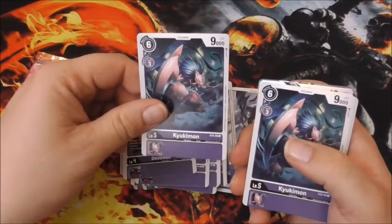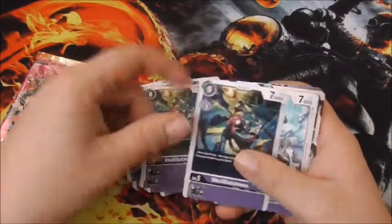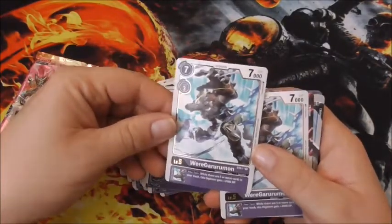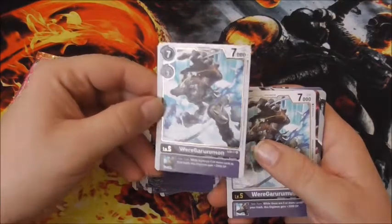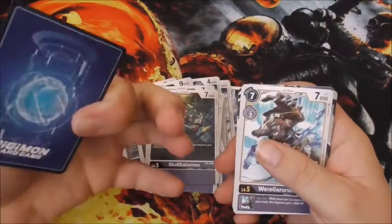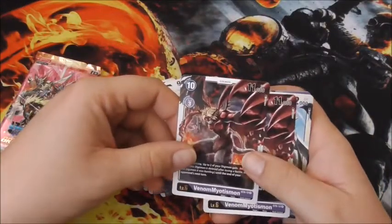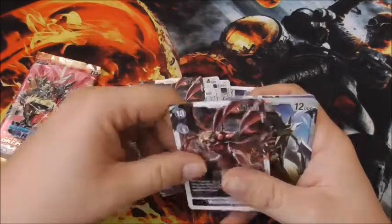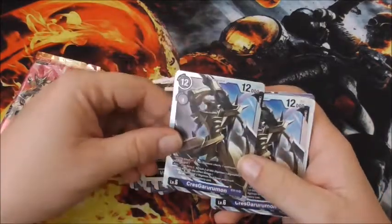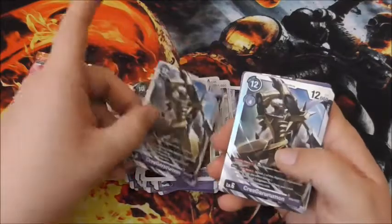Then we have a Chirochemon — four of those. A Skull Satamon. Ooh, this one's got a little bit of foiling — that's pretty nice. A Weregarumon — all nice and shiny. Even the back of these cards looks pretty cool. Got two of those. And then we have a Venomitoseumon — this is the one I've actually been wanting to make a deck out of. And then we have a Crest Garumon — man, that thing is foiled out like crazy.